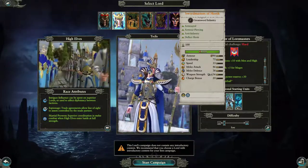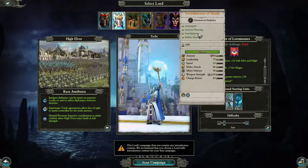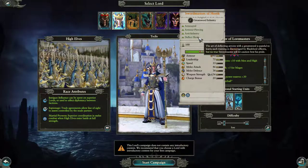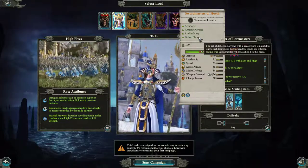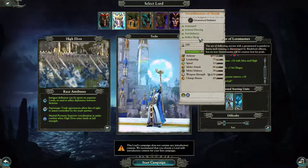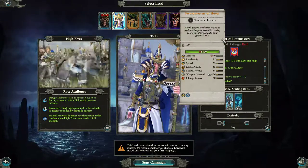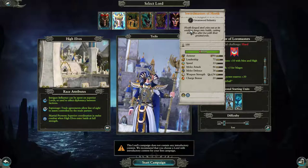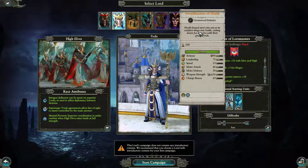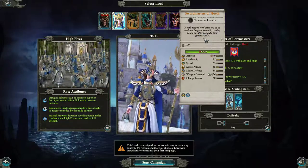Sword Masters of Hoeth — armored, armor piercing, anti-infantry, deflect shots. The art of deflecting arrows with a great sword is painful to learn. Such training is discouraged by blade lord officers, but no true sword master will let caution best his pride. Hoeth forge steel cries out as its wielders lunge into battle, cutting down foe after foe with their great swords.